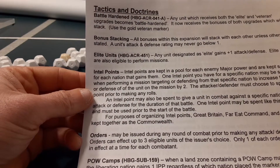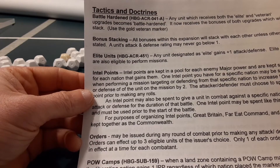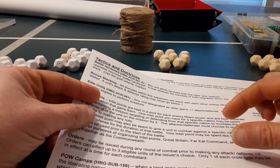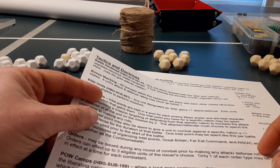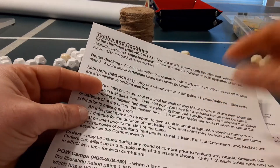Intel points are kept in a pool for each enemy major power and are kept separate for each nation that gains them — meaning Italy will have a pool for the United States, for the Commonwealth, for Russia, and for France, and Germany will have a pool for each. I basically envision taking a roundel with some poker chips under it; that's probably the easiest way to do that.